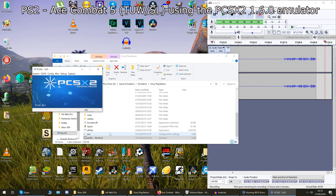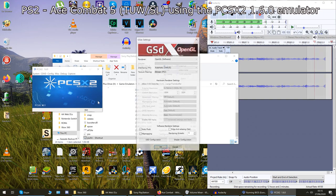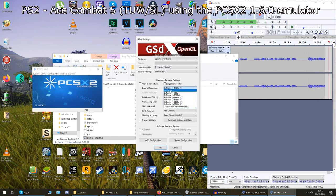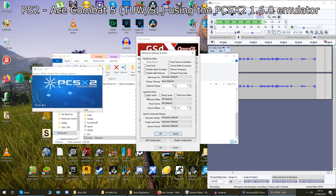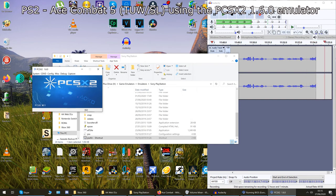For Ace Combat 5 and Ace Combat 0, to get these upscaled and looking the best they possibly can, before you load the game go to Config, Video GS, Plugin Settings, and set it to OpenGL Hardware. Change the internal resolution to whatever your desktop resolution is — I've put it on 3K so my screen capture doesn't lag. Then enable Hardware Hacks, tick that box, go to Advanced Settings and Hacks, and enable Line Sprite — make sure that box is ticked. Then OK out and load up Ace Combat 5.